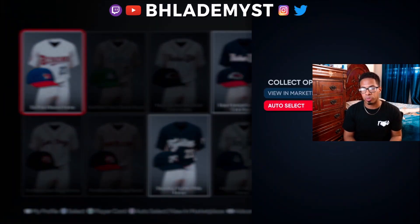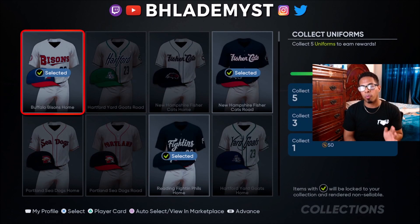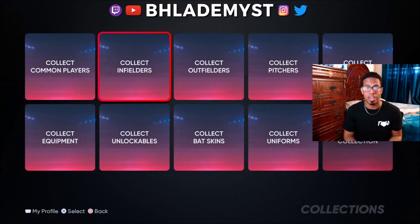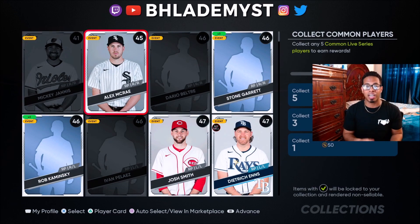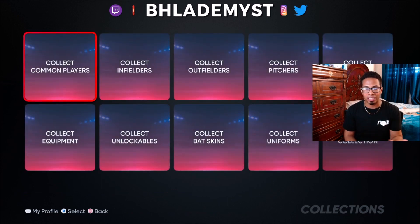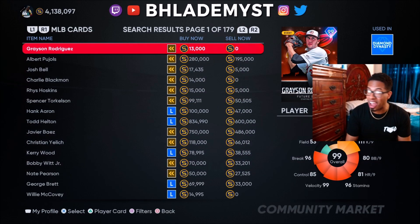When you do finally decide to do collections, do not use the auto-select feature — manually select which items you want to keep forever. Sometimes it will auto-select the first five, for example, and one of those cards might be selling for 1,000 stubs on day one but only five stubs by day seven or eight. You missed out on making 995 stubs because you collected it on the first day. Do not complete any collections or collect any players on the first day.